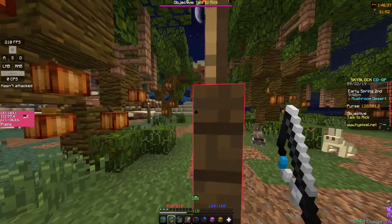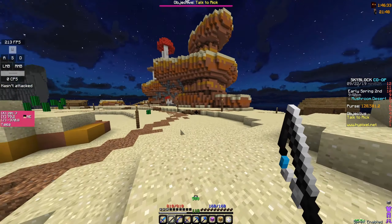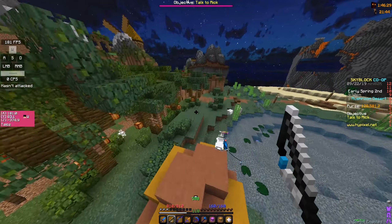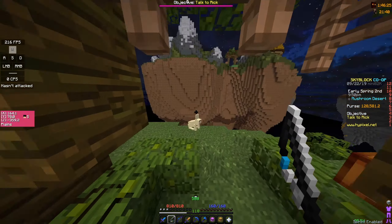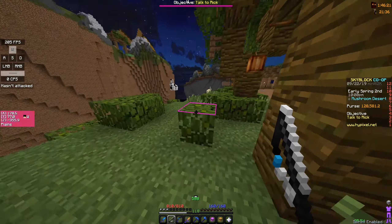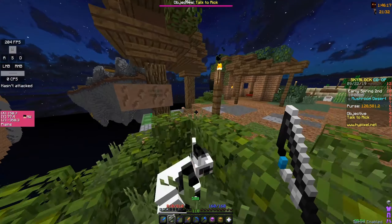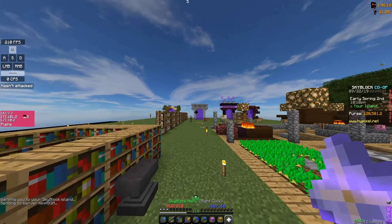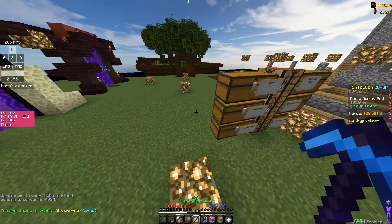It takes like two minutes per stack to get all the resources. You could be grinding out ender armor or dragon armor or something, and you have like a glowstone minion, a redstone minion, a mushroom minion — tier 11 each — and say like an oak wood minion. Then basically all you need to do is craft the bowls, put it in the format, and you've got your mushroom soup.